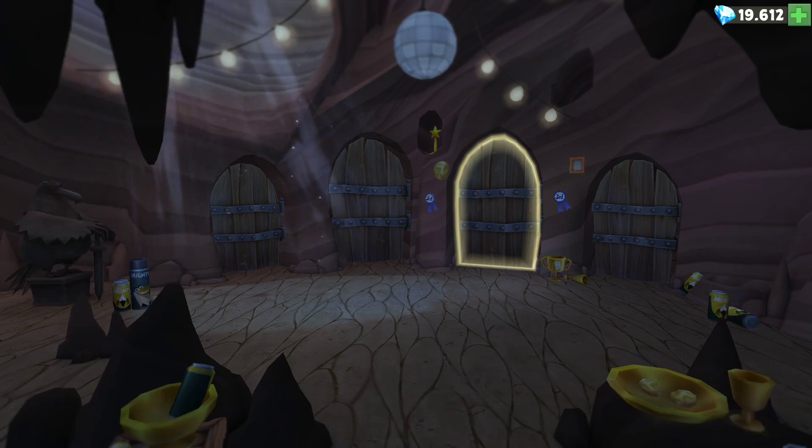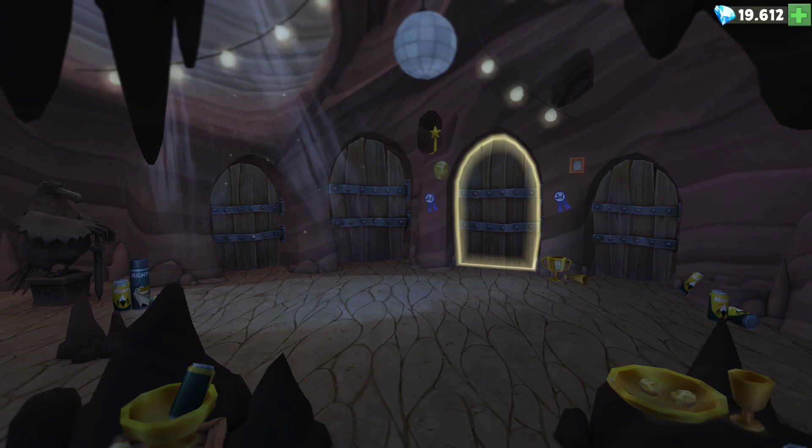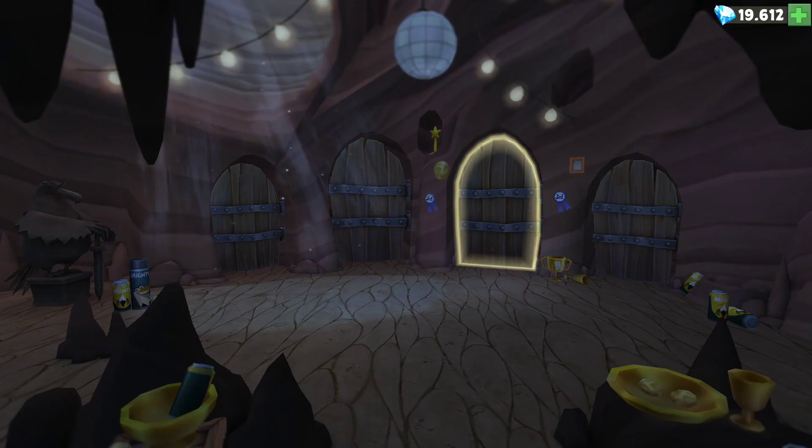Whoa, what is happening? The game just crashed, and the Eagle Mountain door is shining bright. Deeply inside we know there's an amazing gift for us. Two hours later — all right, I'm going to restart the game.